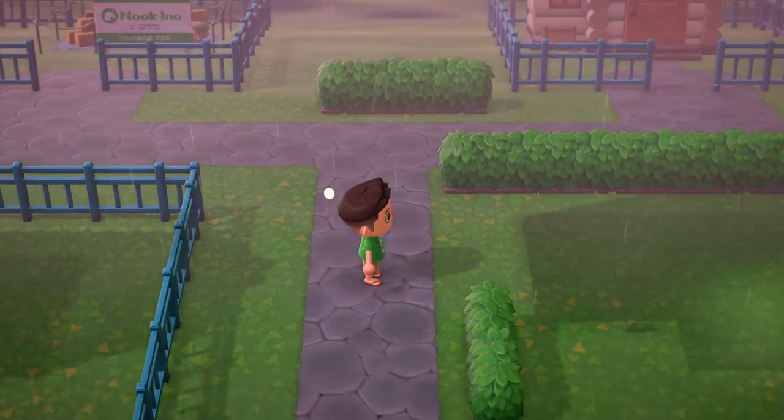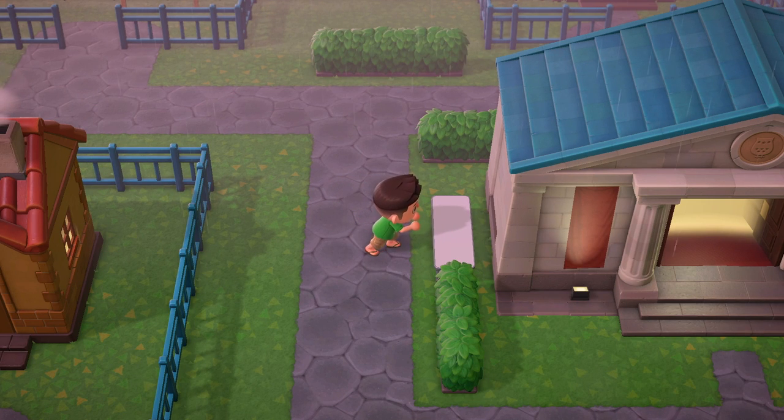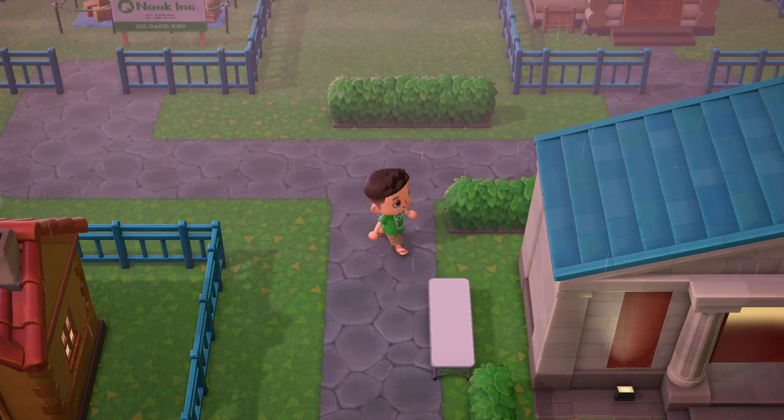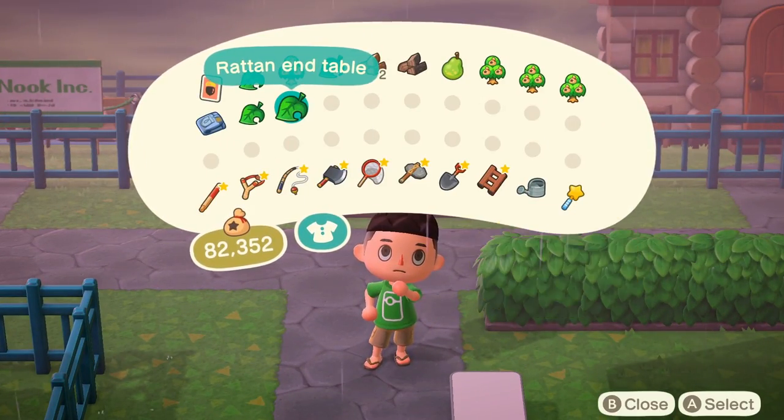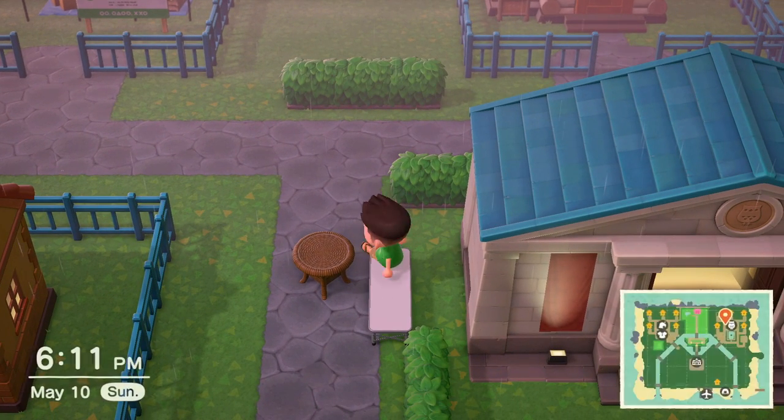Let's start by getting on top of the museum. Place your chair half a unit away from the thing you want to climb — that means pushing the chair all the way up to the museum, and then pulling it away once. Next, grab your object (that's the end table for us), then place it right against the opposite side of the chair.